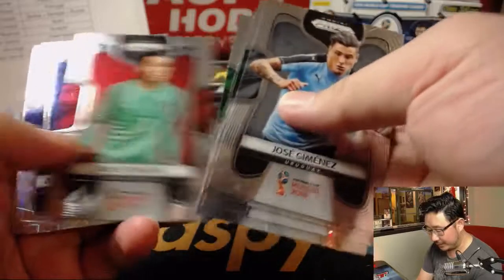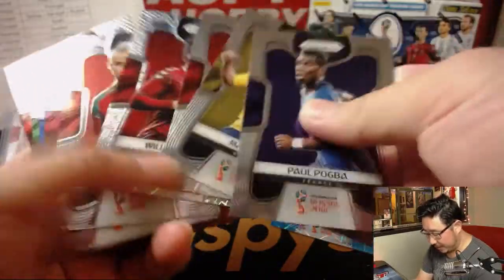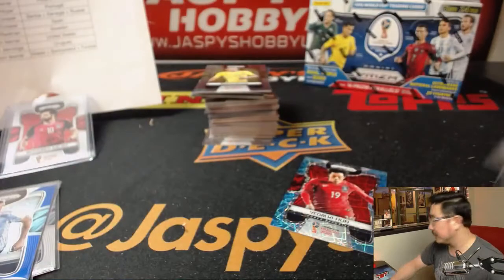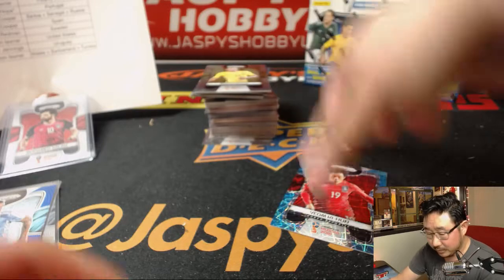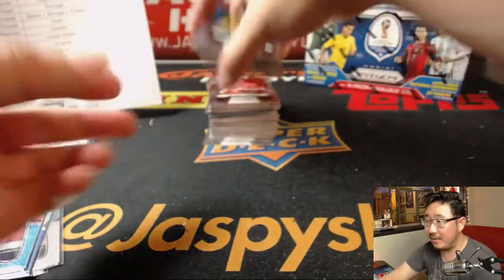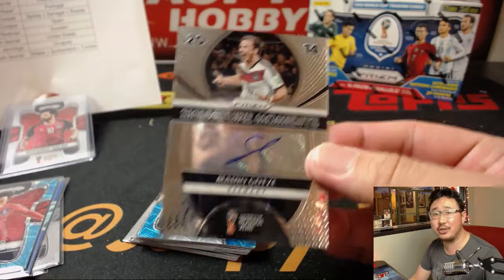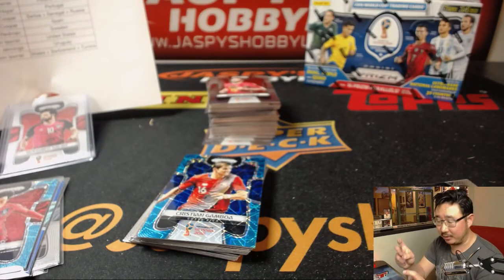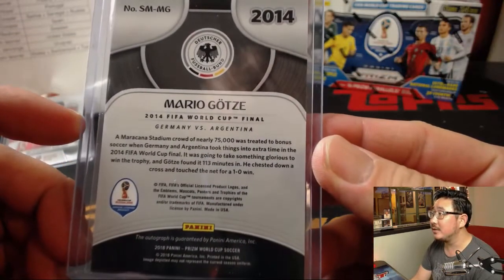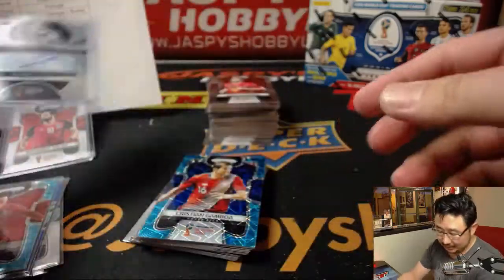Looks like Holtby for the Caps just made a ridiculous save. Is Gerard Piqué still married to Shakira? Out of 125. And another autograph — Mario Goetze, Signature Moments for Germany. That goes to Coop. That's a nice autograph. If everyone remembers that 2014 World Cup final four years ago — quite a team.